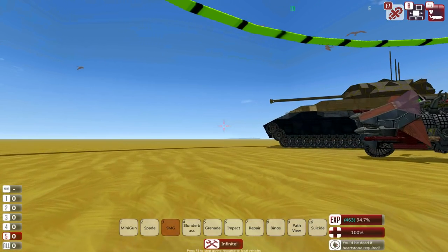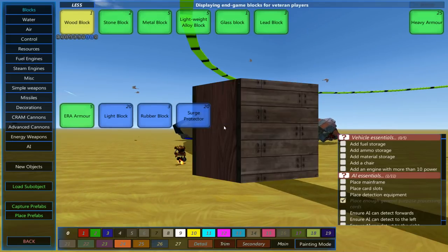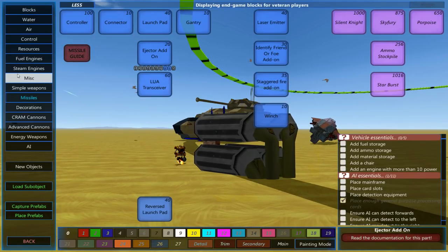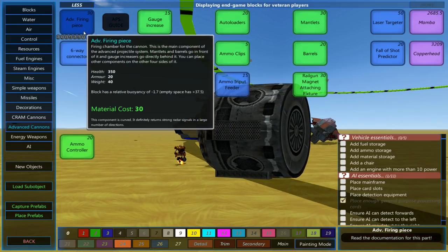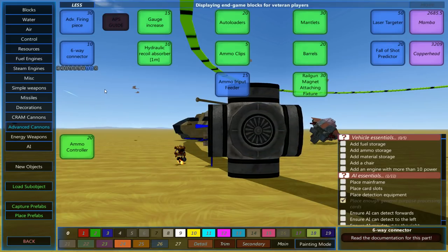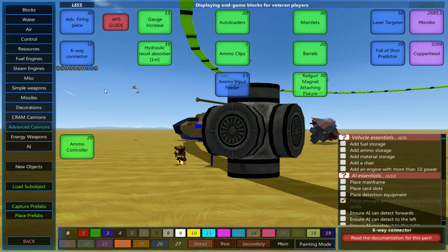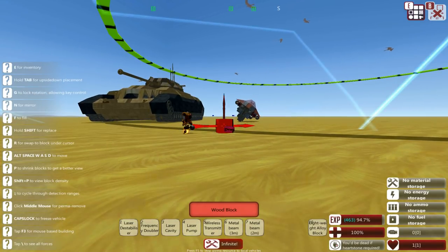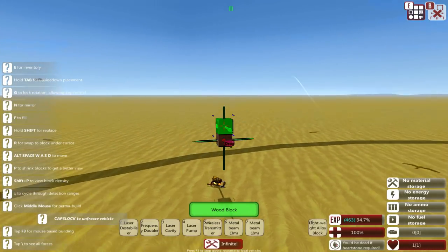I want to make two variants, and both of them I want to be as small as possible. The first variant, the much easier one, will be made using missiles. The second one, which I think will also be a little bit less effective, will be using an absolutely tiny advanced cannon. This will be firing very, very small, pure kinetic shells, hopefully at a decent enough speed that they can still hit the enemy. So this will be counter to fast flyers, or counter to light units, similar to our little bike over there.